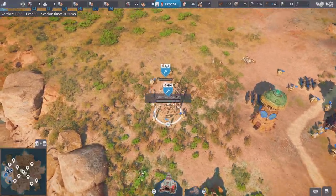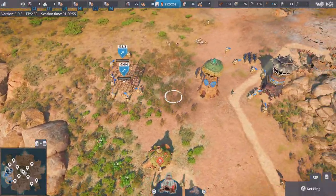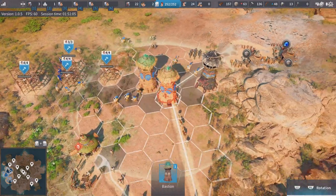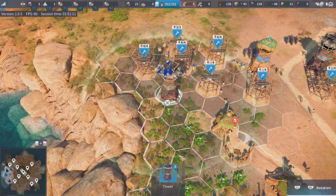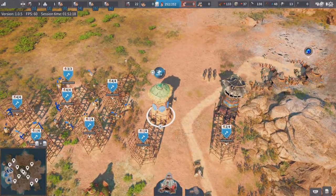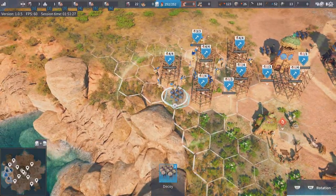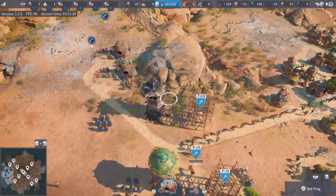As long as towers have at least one hex between them, you can create more towers. You could build an absolute wall of towers for enemies to get through. If you have nine or ten towers like this, even an army of around 150 is going to struggle getting through — especially with decoys there as well. You could put more decoys in the gaps. This would be hell trying to get through with just normal warriors — it would be an absolute disaster.